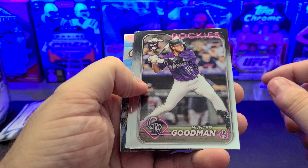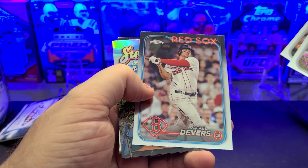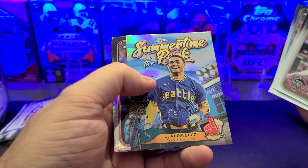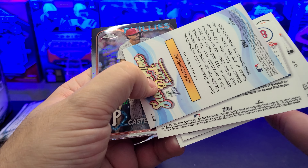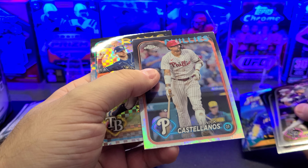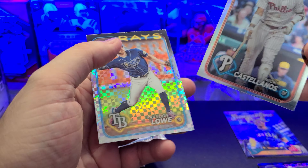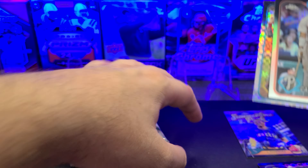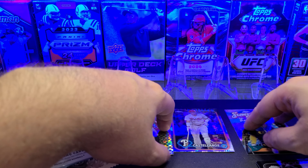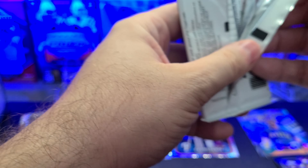So last time we got one X-Fractor rookie and it was somebody not good. Hopefully we improve upon that. We got Hunter Goodman started off, Kyle Harrison — there's two rookies. Davers, Summer Tyler in the pack of Julio Rodriguez — not a parallel. Castellanos on the Prism. And Brandon Lowe is our first X-Fractor.